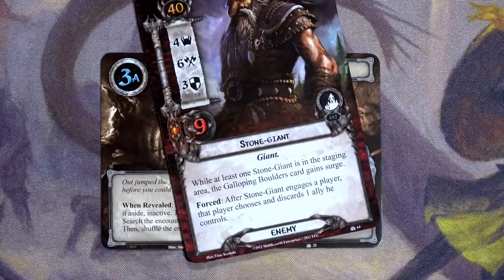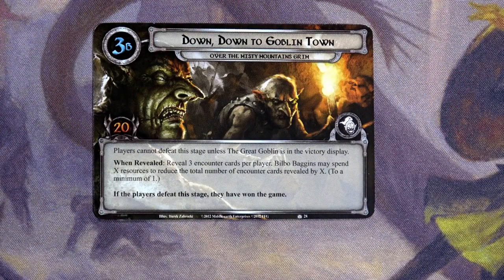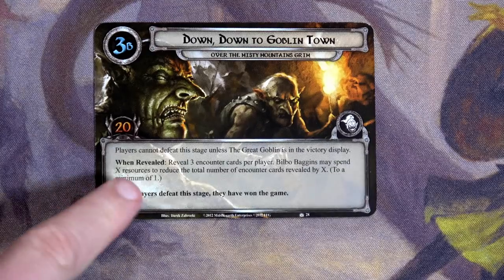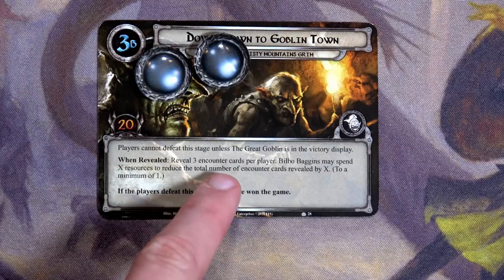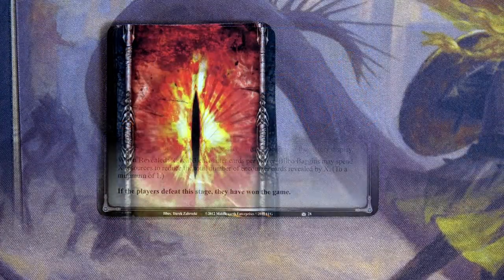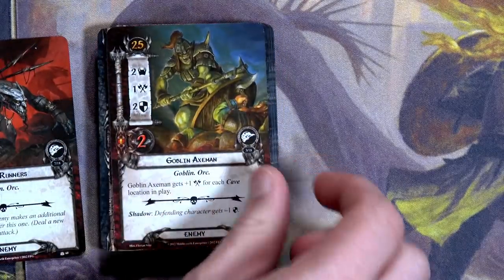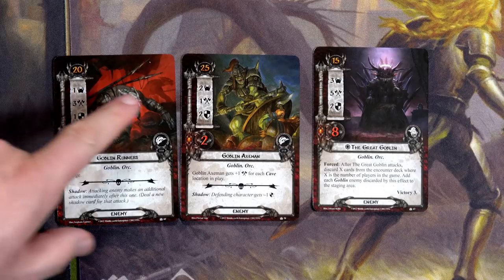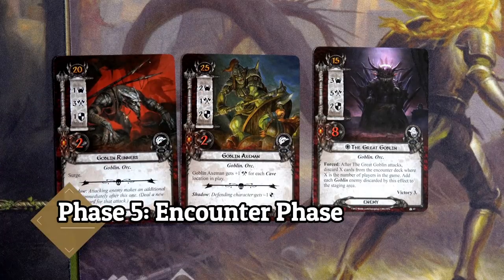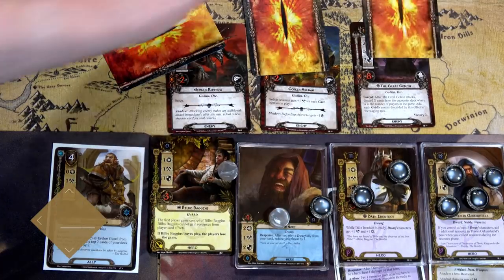We didn't have to deal with the Stone Giant, which is great, but we have to deal with the Great Goblin. Players cannot defeat this stage unless the Great Goblin is in the victory display. Reveal three encounter cards per player — Bilbo Baggins may spend X resources to reduce the total number revealed by X. I'm going to spend the two Bilbo resources I have so I only have to reveal one encounter card instead of three — totally worth it. But we get a Goblin with Surge, which surges into a Goblin Axeman.